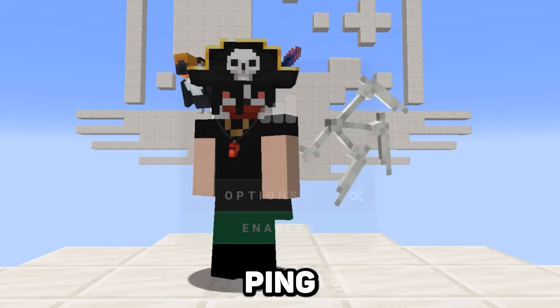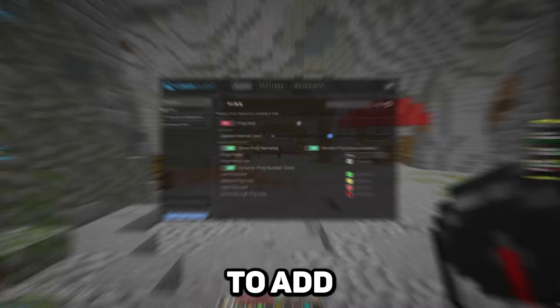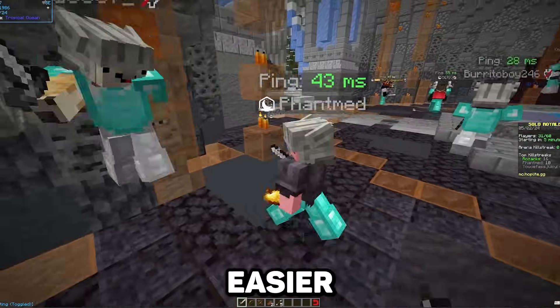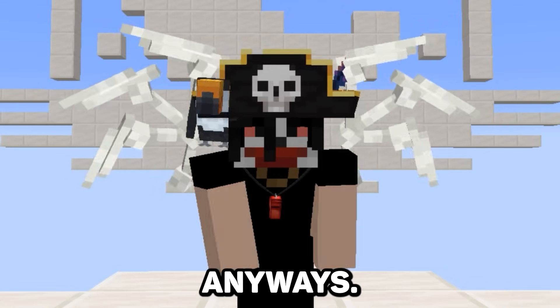Speaking of competitive game modes, we've also added a feature to our ping mod to help you gain an edge over others while you're in combat. Just head into the mod, and you'll now be able to add the ping for other players onto their nametag. So if you're getting ready to go in and fight someone, you'll be able to plan your strategy much easier knowing what ping they're on. But let's be real — if you lose, you were probably going to blame it on lag anyways.